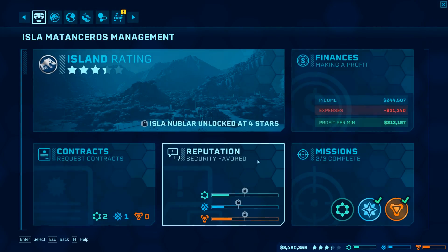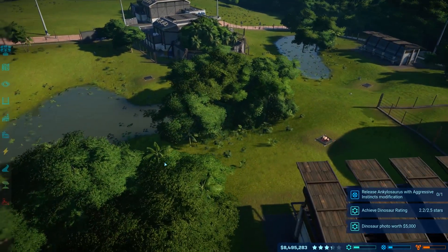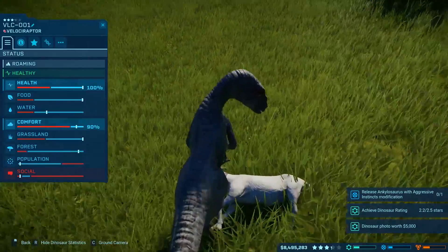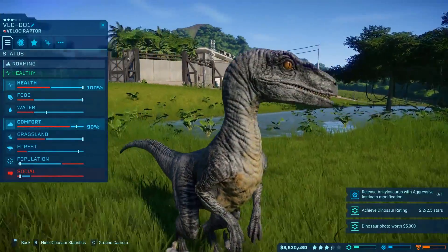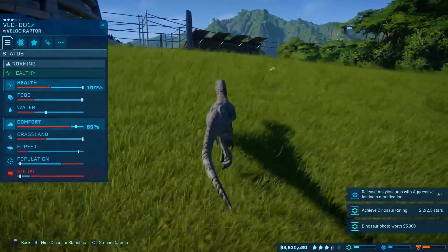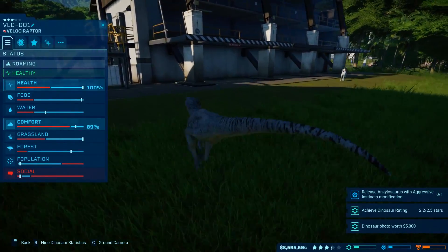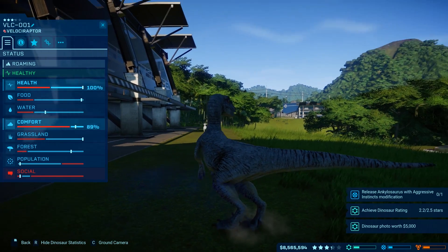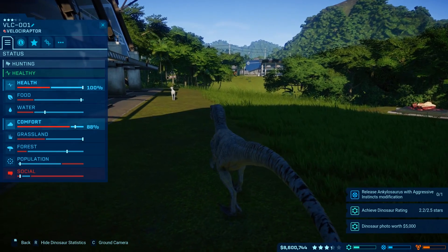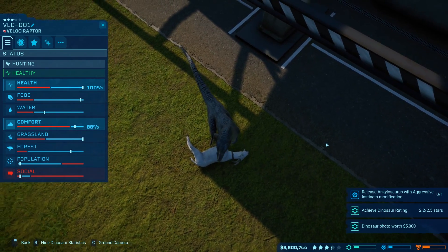213,000 for one fossil — nice. We definitely need more of those. Oh, he killed the other goat — poor goat. They did do such a good job with the models of these guys. Oh, he's going to get another goat — he's going in for the kill. He's stalking it, coming from behind. Oh, the poor goat! It's perfect. Love it.